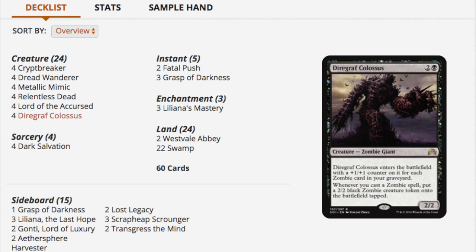It is such a simple deck to master — nothing particularly complicated. You play your one-drop, your two-drop, your three-drop, remove some stuff, recur some stuff, and finish off with either Westvale Abbey or Liliana's Mastery.